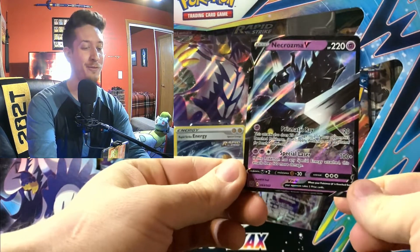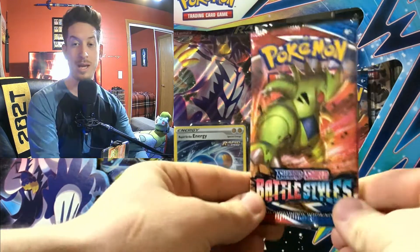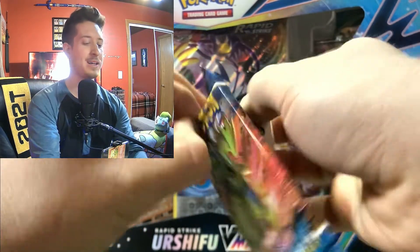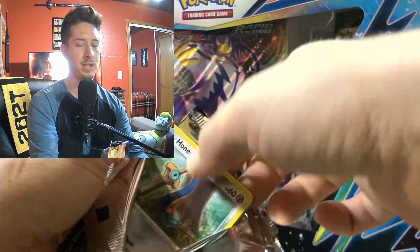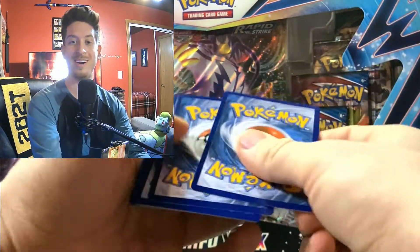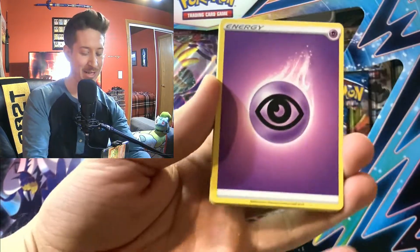Necrozma V out of the Battle Styles pack — let's go! Love me some full arts in this video. Okay, last Battle Styles pack. I'd say we got our money's worth out of this Venusaur box. I thought this was such a cool collection box. The Blastoise was super fun to open, and this has been extremely fun to open. Did not expect the pulls we are being gifted, but hey — I'm not complaining. Psychic Energy!